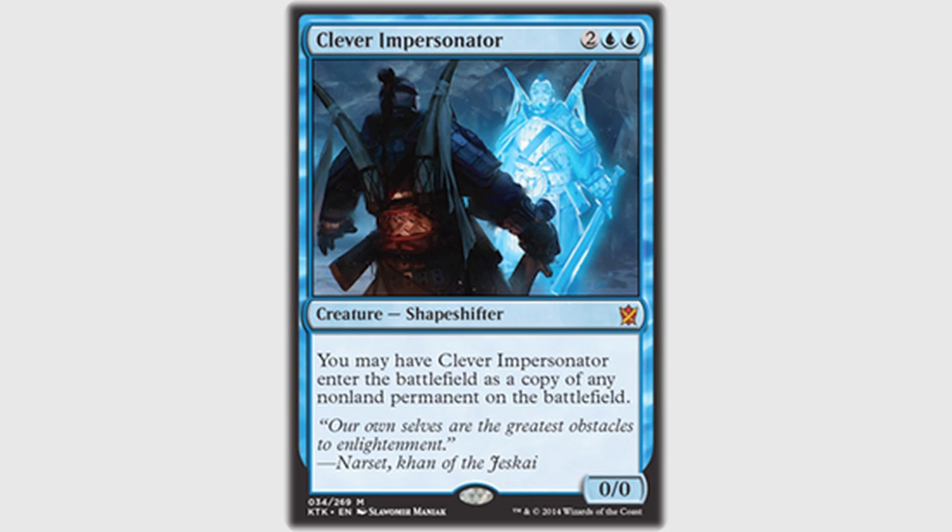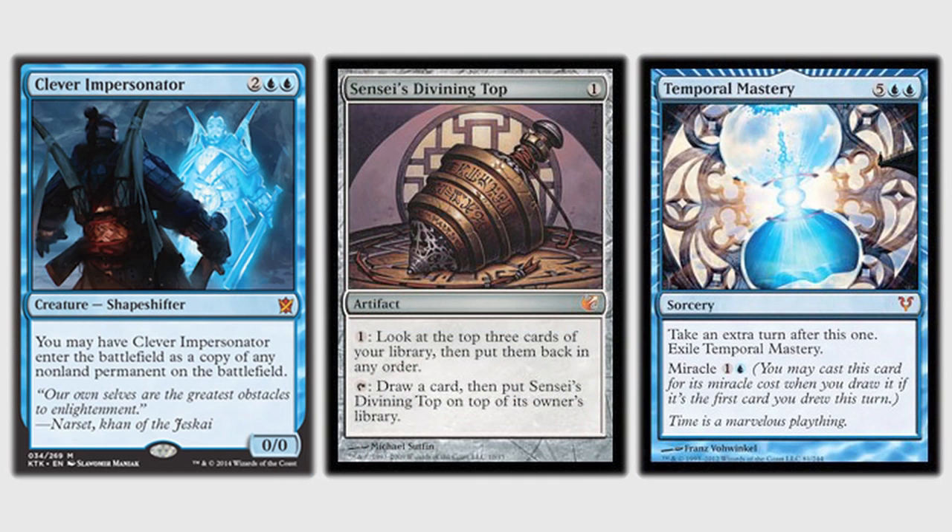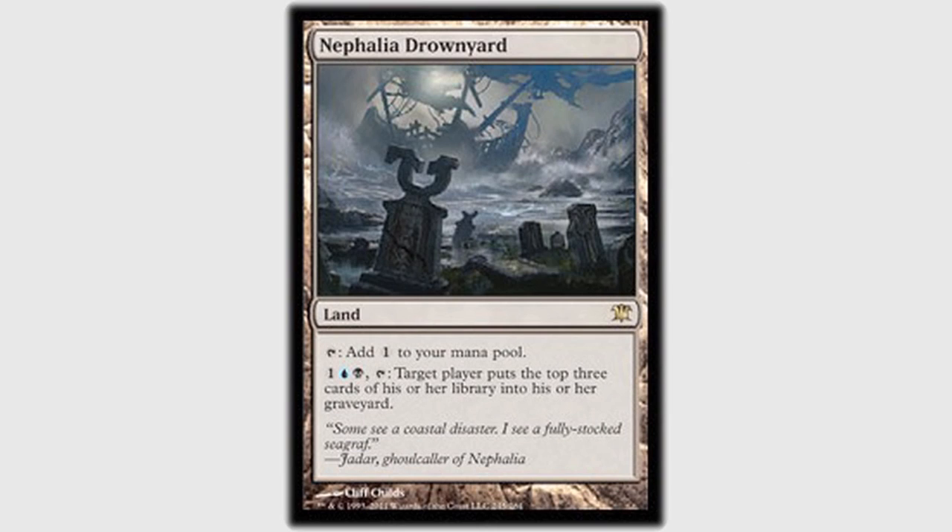Garrett and I were in a game of chicken, trying to goad the mono-blue player into using their answers on the other one so that we'd have a window. Garrett figures out that Dan's plan is to copy Tau's Sensei's Divining Top so that he can actually miracle the Temporal Mastery either on one of our turns, or just float the Temporal Mastery on top of his deck until he's ready to use it. The other thing is Dan basically gets to turn his Clever Impersonator into something else — because it goes on top of his library, then he redraws it and recasts it as anything else. So it's only a Top temporarily.